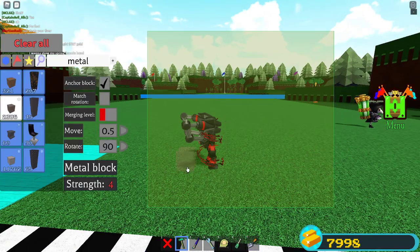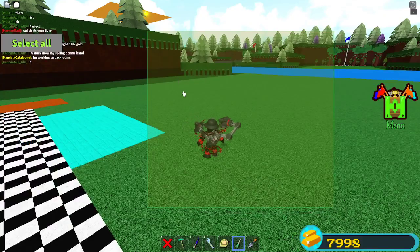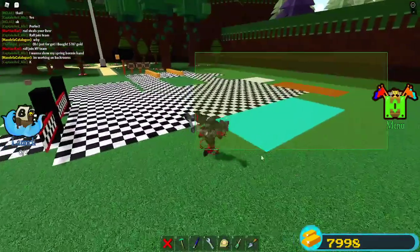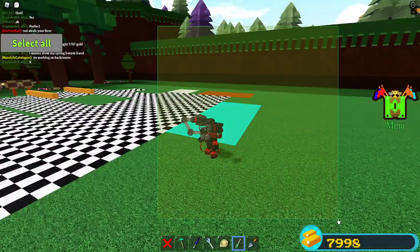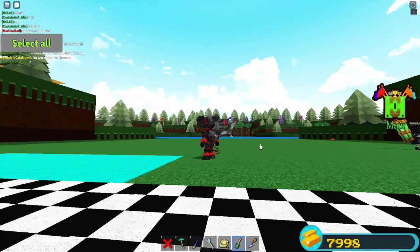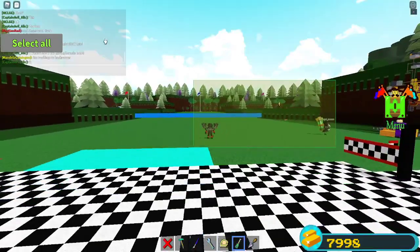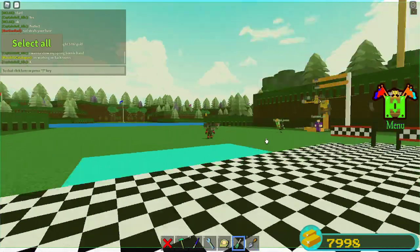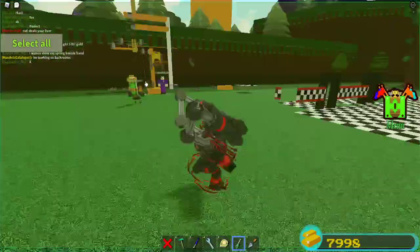Sorry about the background music, but it's still there — look at this, I can completely — look, and even when I go out of the tool, the selected box is still there. This is the weirdest glitch ever. It doesn't work for the trial tool though, it's literally just the screwdriver tool. Because I could literally cover my entire screen in green — look at this, literally, this is insane.